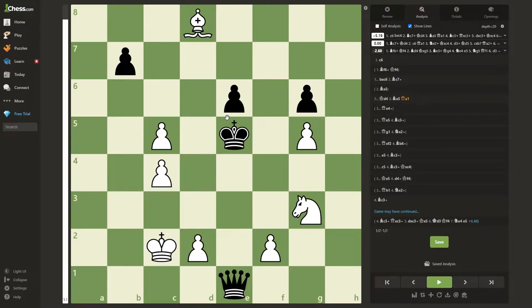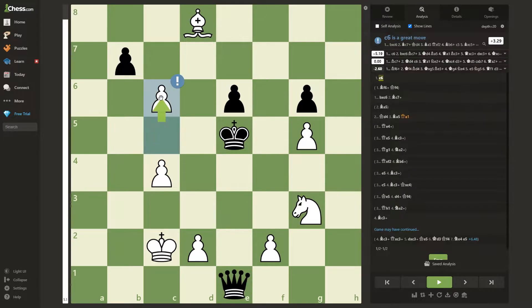Hello everyone, welcome back to another brilliant chess study. In this position, white has two pawns and two pieces for a queen. Usually, if white can get all of his pieces well-coordinated, he can actually draw, but in this position, white can win with the amazing move pawn to c6.